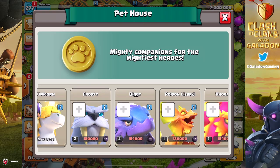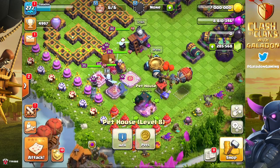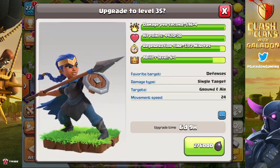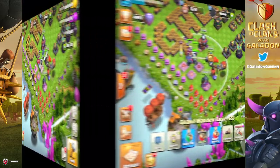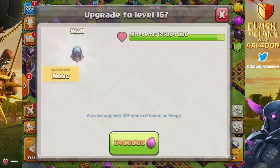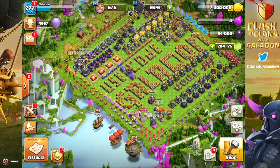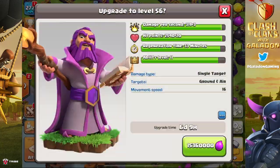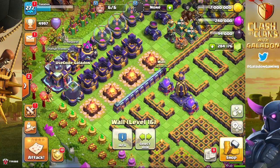We know that eventually there's no way we'll have enough dark elixir and will have to go to straight gems. We've already dipped below 300,000 gems — down to 285,000 — and we've barely touched the hero pets, not to mention the defenses hiding on the right side of the screen. Look at all those cannons, wizard towers, archer towers, X-Bows, and Inferno towers.